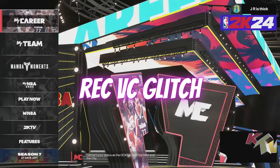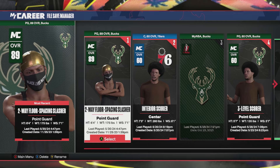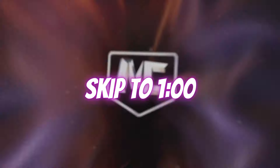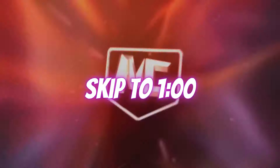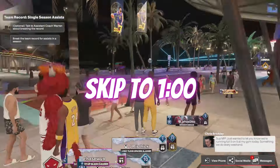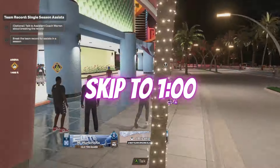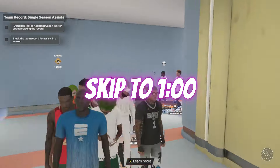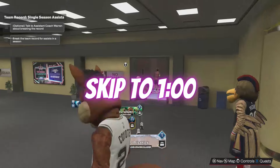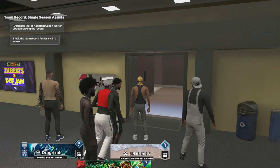This first method is going to involve the rec center. What you want to do is load up any player you have into the city and then load into the rec center. Once you load in, you can do this with a squad or if you're doing it solo, you can also do it by yourself.